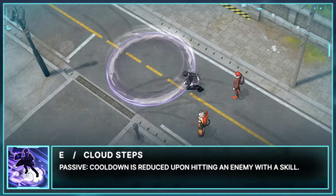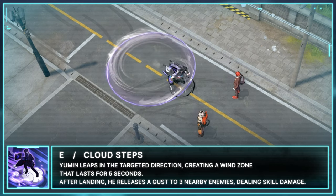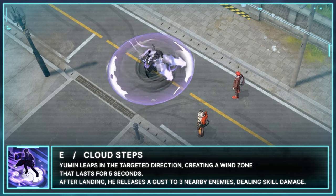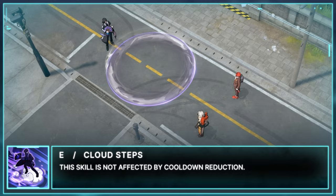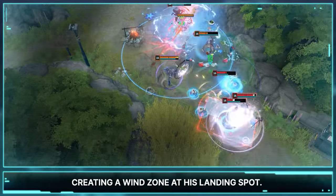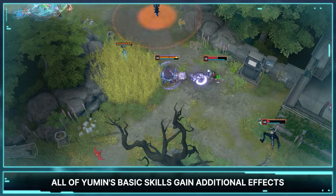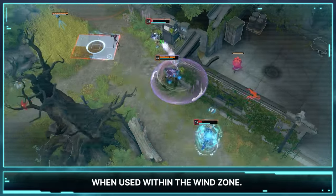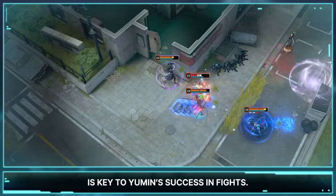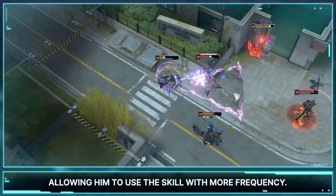E, Cloud Steps. Passive: Cooldown is reduced upon hitting an enemy with the skill. Yumin leaps in the targeted direction, creating a Wind Zone that lasts for 5 seconds. After landing, he releases a Gust at up to 3 nearby enemies, dealing skill damage. This skill is not affected by cooldown reduction. Cloud Steps deals damage and lets him move a short distance, creating a Wind Zone at his landing spot. This Wind Zone allows Yumin to reuse his enhanced abilities without additional cooldowns. All of Yumin's basic skills gain additional effects when used within the Wind Zone. Making frequent use of Cloud Steps is key to Yumin's success in fights. To maximize his potential, it's crucial to land hits and consistently reduce Cloud Steps' cooldown, allowing him to use the skill with more frequency.